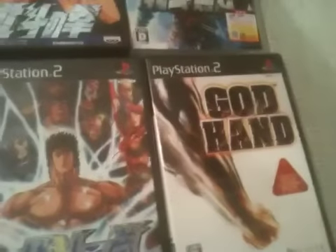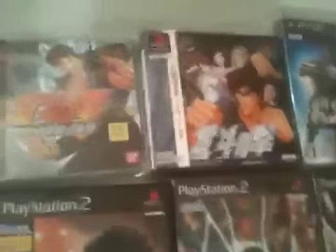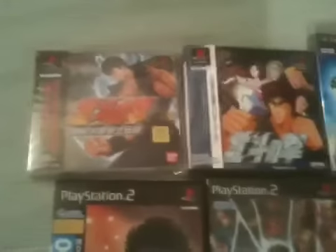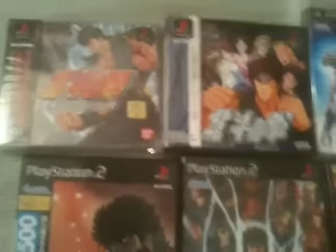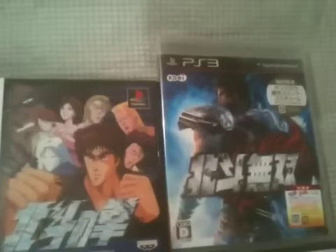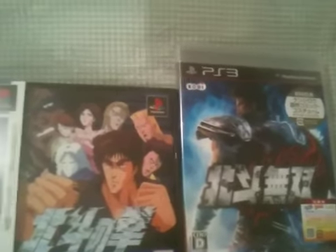I don't know how God Hand got in there, but it managed to sneak its way in as a Hokuto clone. I don't know why it's in there, but hey — you can even see that Gene looks a bit like Rao in there. But seriously, that would be basically everything else included.